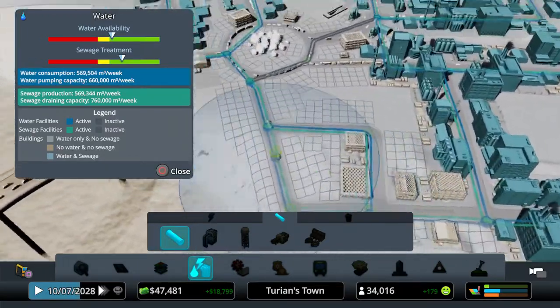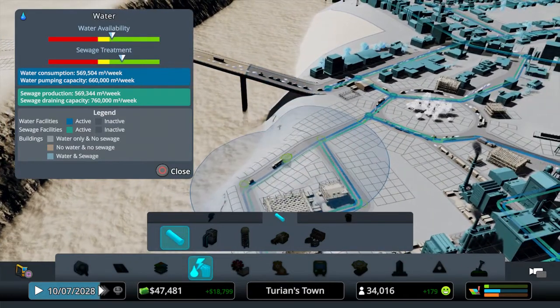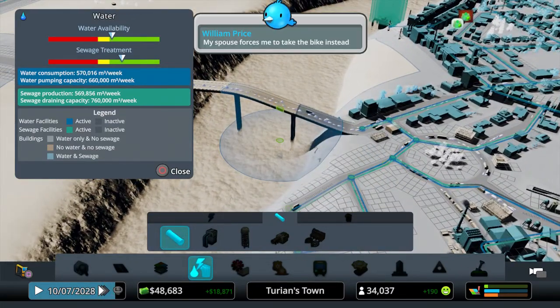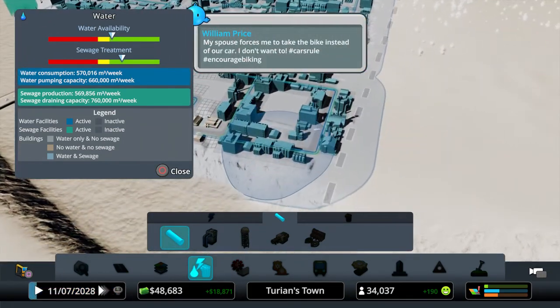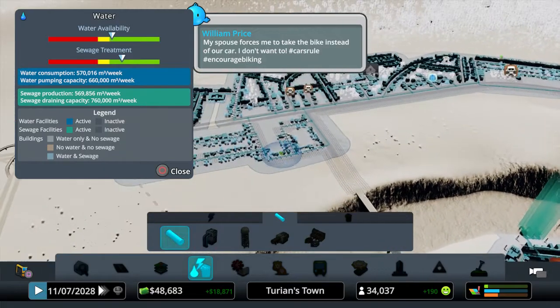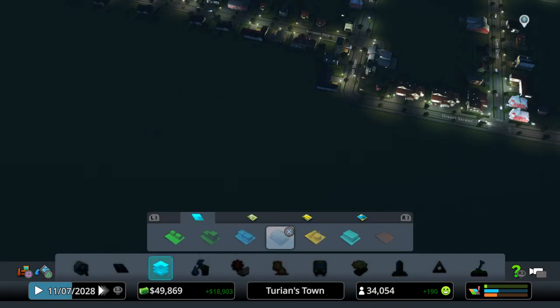Hopefully these will all get power because they're joined to those other areas. Water availability is actually not the best at the moment - it's just about in the green so we might need to think about getting some water towers put in, but we can definitely do that.